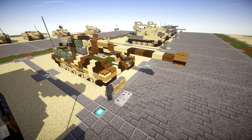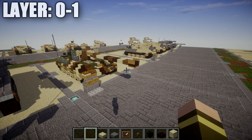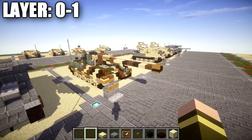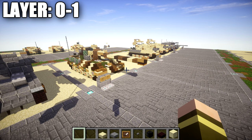Let's go ahead and move into the tutorial, beginning with layers 0 through 1. We'll be building this thing all tan to start off with, and then I'll be going back and adding the camouflage afterward — it's just a little bit easier that way. Those that want to keep it a tan tank can do that, and those that want a different camouflage can obviously do that and go crazy with it.